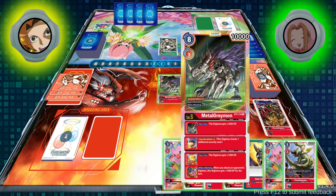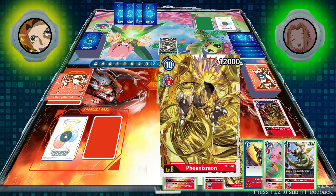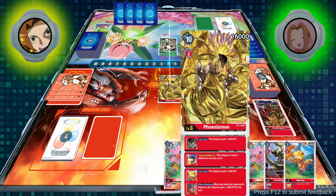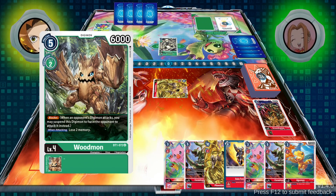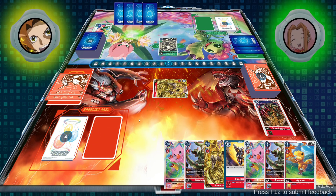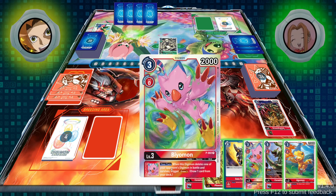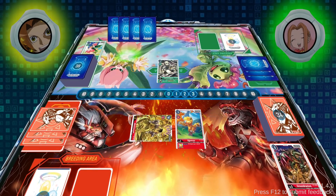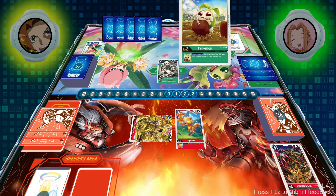I was very tempted to just swing — MetalGreymon's already strong at 10,000, with Security Attack plus 3, so he'd actually check 4 cards. However, I didn't really want to take the chance. He could have died running into something stronger than 10,000, and I also don't really want to lose 5 memory. So Phoenixmon is just a better play, especially because my Digimon will be rested and 9,000 isn't too difficult to get over. 12,000 is a little bit harder, and I still get 2 security checks because of that Greymon. I'm going to attack with the Phoenixmon and then end my turn by playing the Agumon straight from my hand.